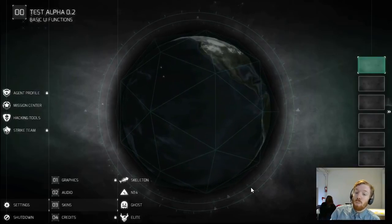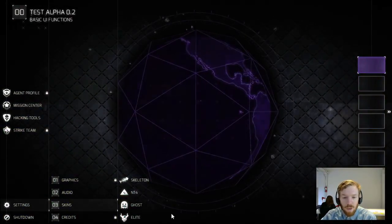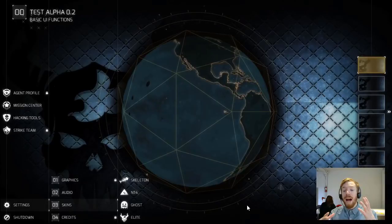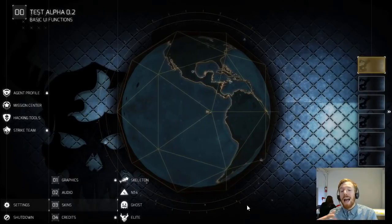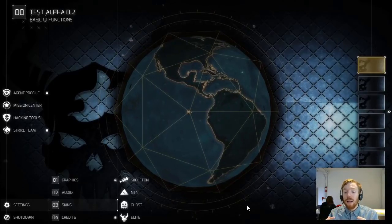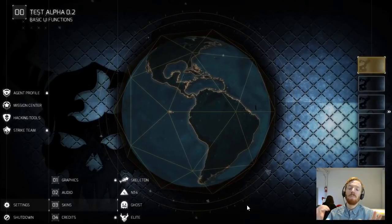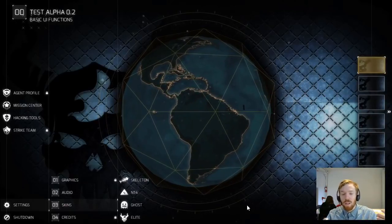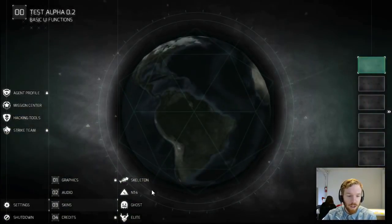We also have the ghost skin and elite skin — both of those are available to our Kickstarter backers and to people who pre-order. These skins right now are really just a change of color and background. That's not all we want to do with them — we want to build them out more, adding highlights and changing icons. We're looking for your feedback not only on the mechanics and mission content, but also on the UI, the mood, and the music.